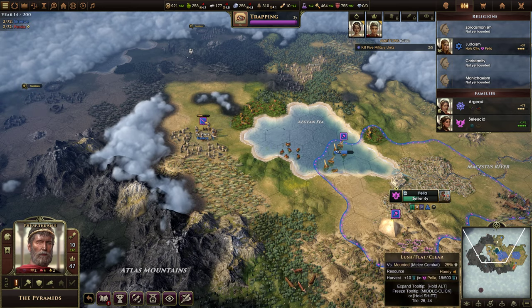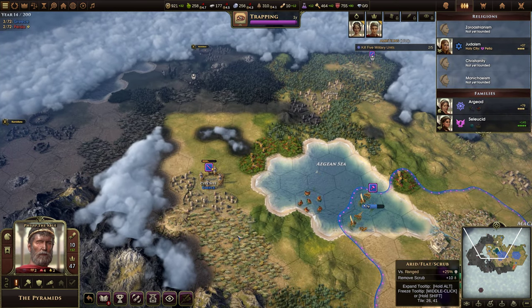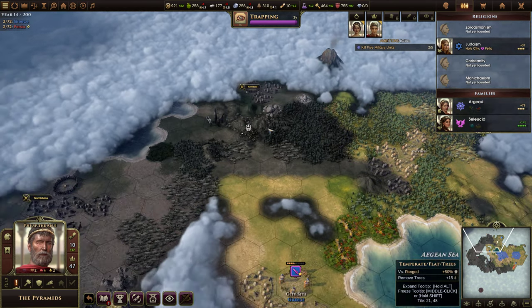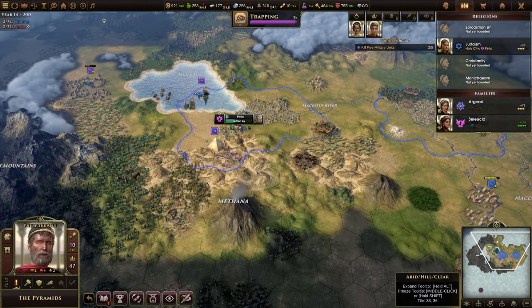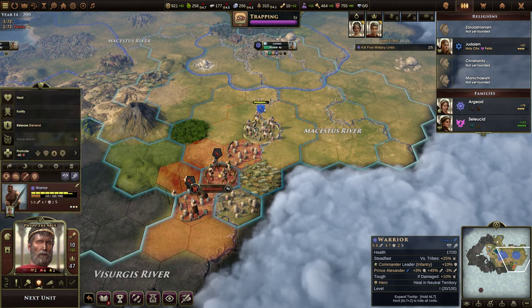Now we want two settlers, really, to get these two cities settled quickly. Then we're probably going to want to build an army to take out the Numidians. Maybe we'll use Alexander the Great for it eventually.